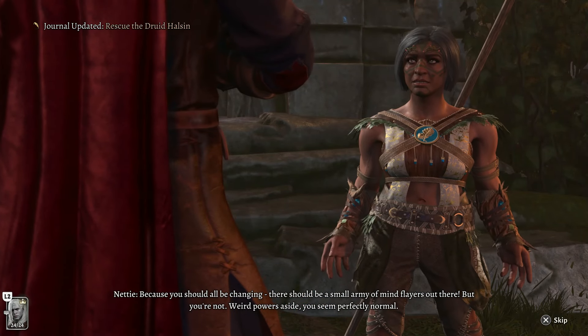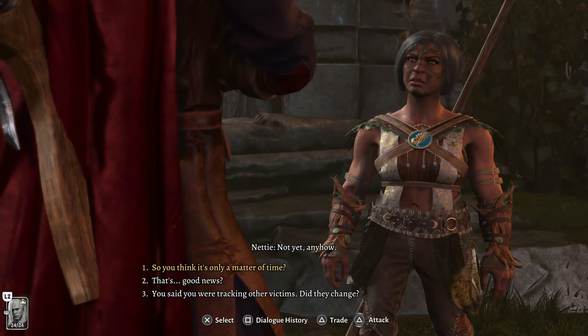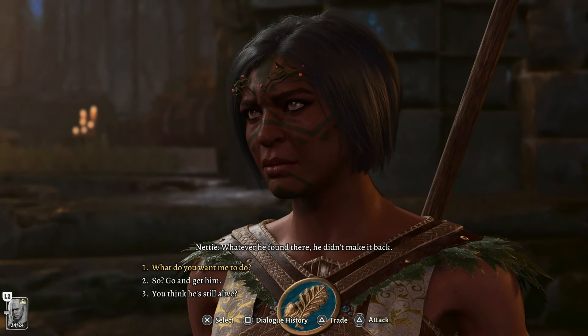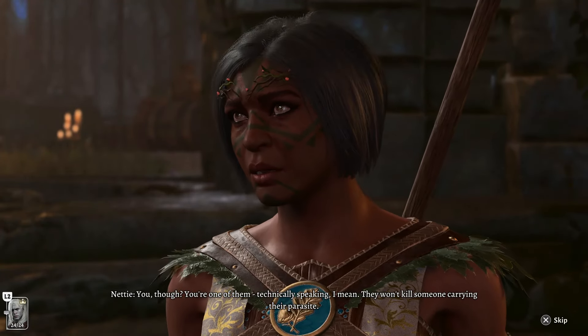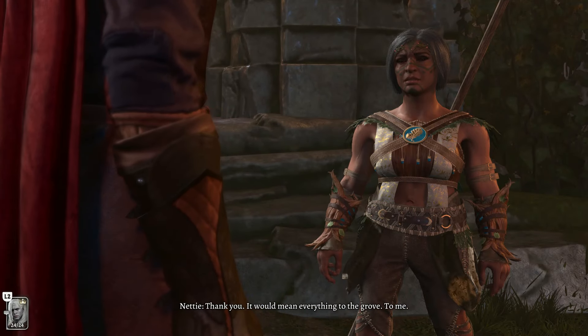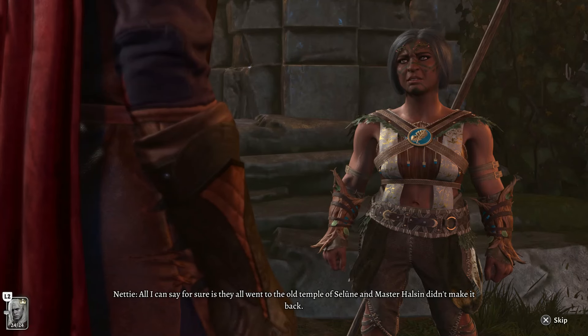It doesn't matter that Karlach disapproves — we're going to get more than enough approval to romance her. Skip through the dialogue quickly and agree to take the Wyvern Toxin so we can get it in our inventory. I tried to be sneaky and just say 'alright, hand it over' but she called me on that.